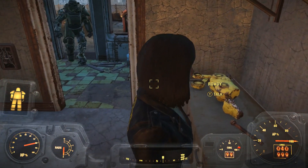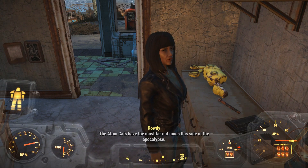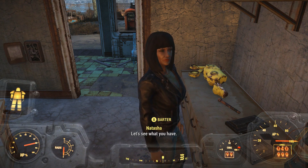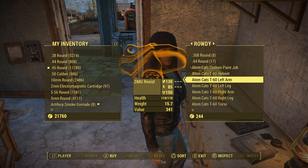All you have to do is talk to her like any other merchant and you can buy the power armor. It's not super good — not nearly as good as the X01 — but it's definitely useful. It's a little bit better than the T45. It's the T60, but it does have the Adam Katz paint job which makes it look extra cool.